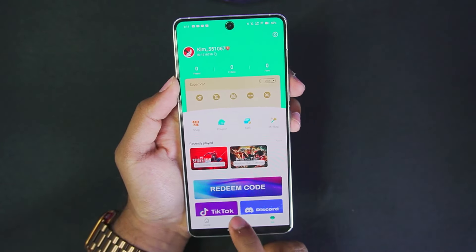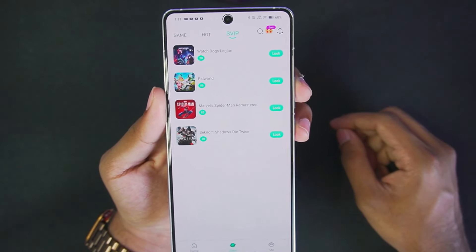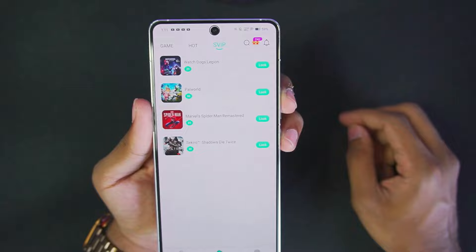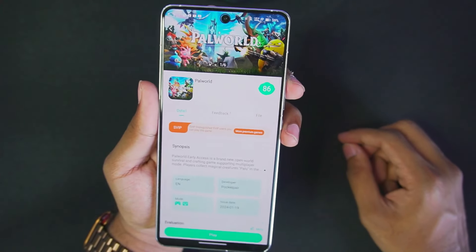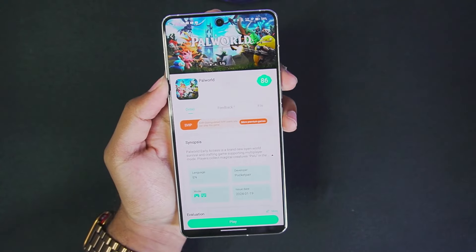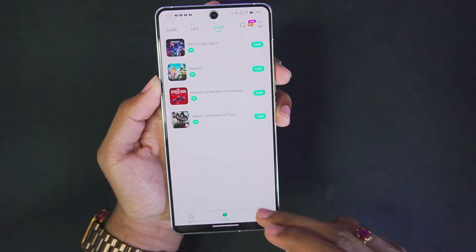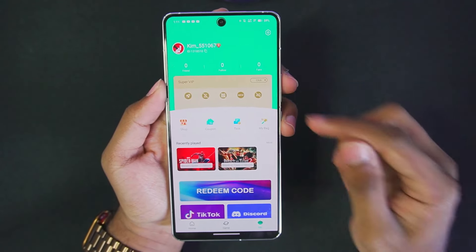The next step is to go to the Game section and navigate to the SVIP section, where you'll be able to see some of the SVIP games available. The main game is going to be PAL World, right here. To play PAL World on your Android devices you will need the SVIP subscription, but it is very cheap — and this video hasn't been sponsored, so I'll be giving you my complete honest opinion.